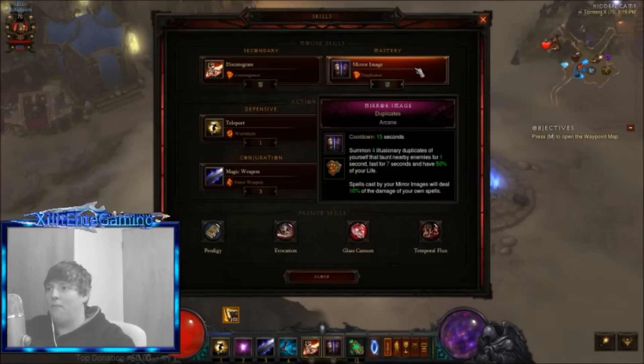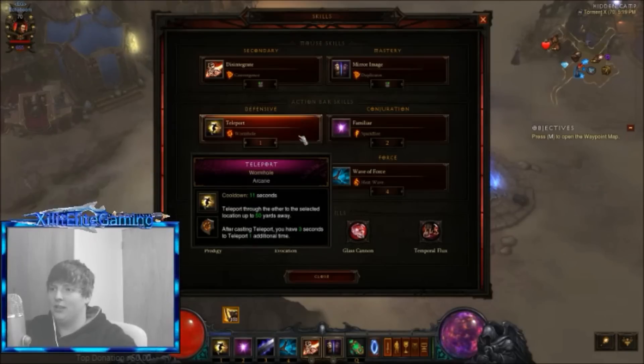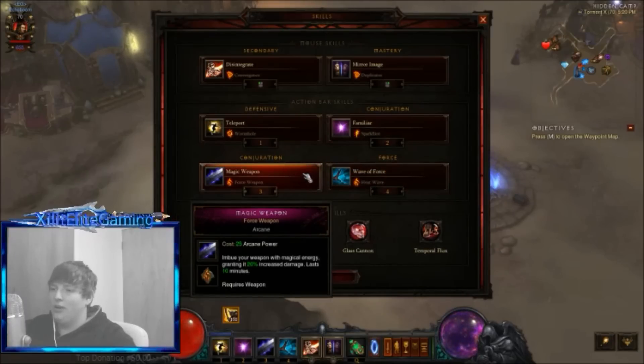Be careful with a big mass - the Duplicates rune causes mirror images to taunt, so wait until enemies are grouped back up before starting your second objective. Teleport with Wormhole for the extra teleport charge. Familiar with Spark Flint for 10% increased damage - don't activate it right away, I'll show you that shortly.